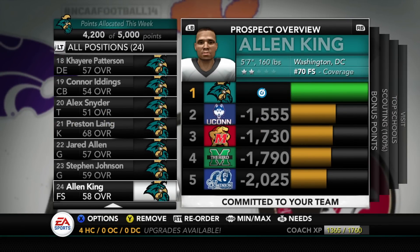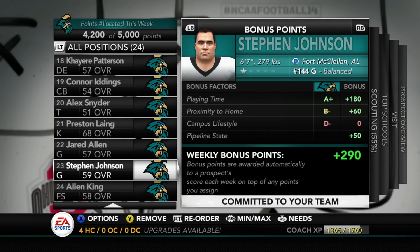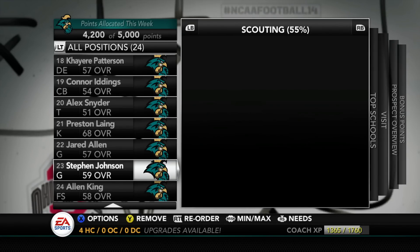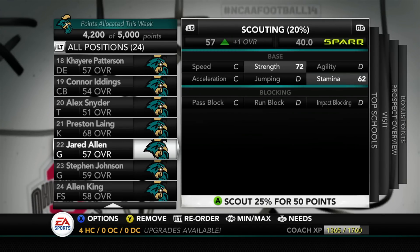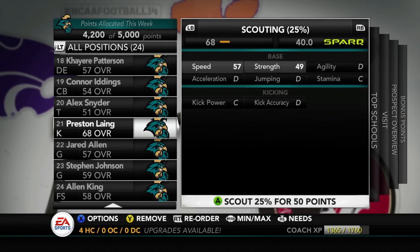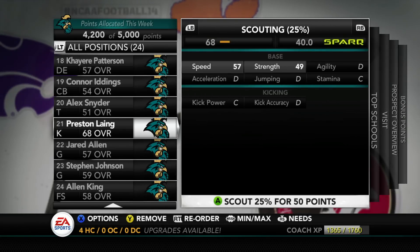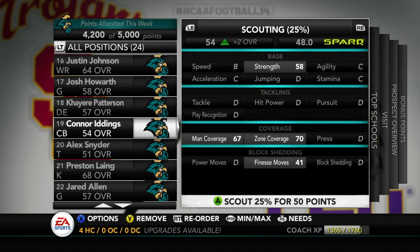A lot of changes with recruiting have happened — a lot of commits. Alan King was our first commit. Stephen Johnson committed — he's a one-star guard, 59 overall, good at pass block and run block. Jared Allen looks like he'll be pretty good too. We also got a one-star kicker, Preston Liang, who's a 68 overall. Alex Snyder at tackle will likely get redshirted, along with most of these guys — maybe two or three won't get redshirted.